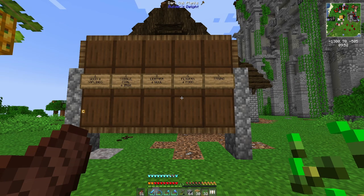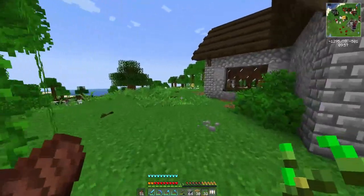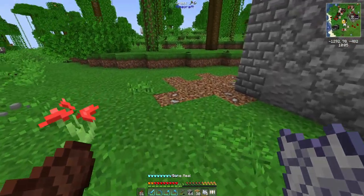A side product of wheat farming is you get so many seeds, and those will help us make flowers. We'll take the seeds and drop them into the auto composter to make bone meal, and the bone meal we can use to get some flowers.